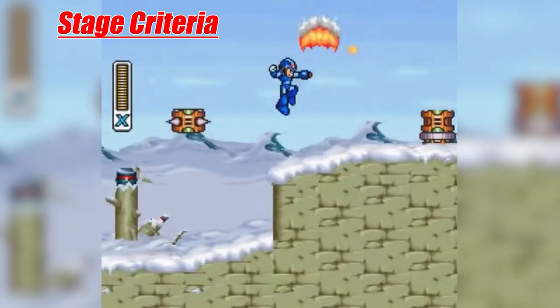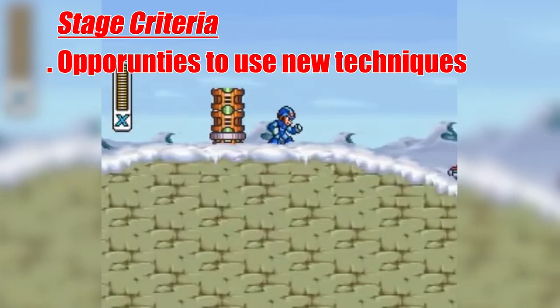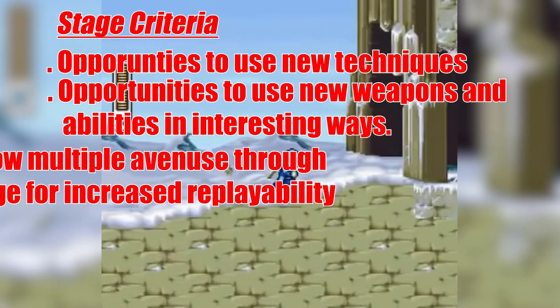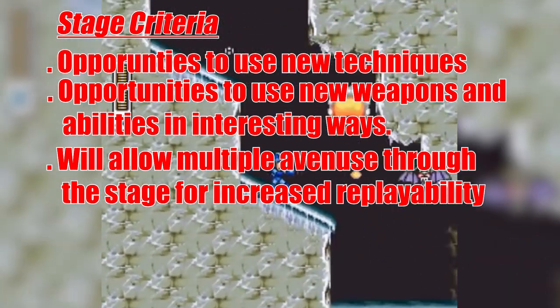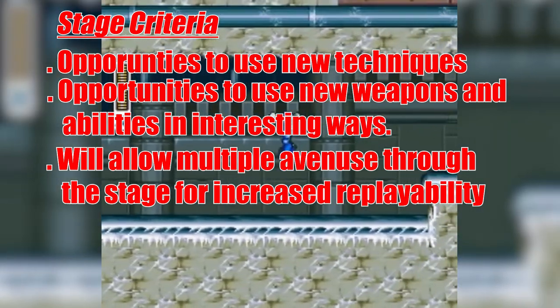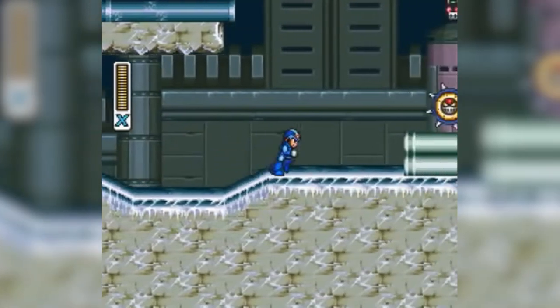It also serves as a test ground for the mastery of the various different mechanics that the developer has given the player, providing much of the challenge that the game has to offer. Each stage or world should present opportunities not only to utilize techniques and skills gained from previous encounters, but opportunities to utilize new abilities, weapons, or spells that the player has acquired as part of their progression. Good stage design will allow the player to find opportunities to approach a scenario with multiple different angles, allowing for varied playthroughs that can only make for a more interesting experience and increased replayability.